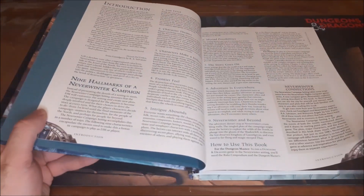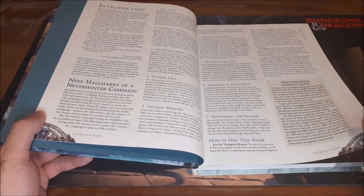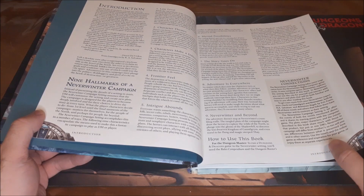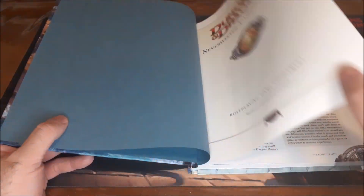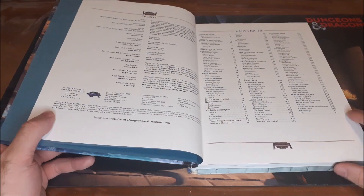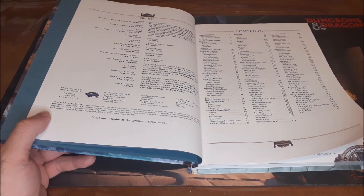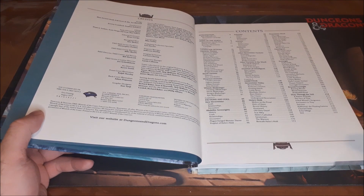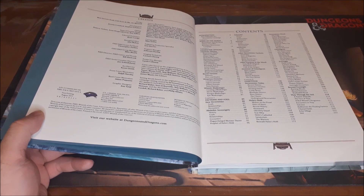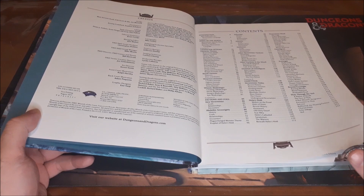The first section, the introduction, gives you nine hallmarks of a Neverwinter campaign. This is completely edition-neutral — you can use this in any edition of D&D since it's simply suggestions for designing your own adventures. The Neverwinter Campaign Setting was part of a huge multimedia release celebrating the city of Neverwinter back in 2011, around the time they launched the Neverwinter MMO, which I played for a bit. There were also novels — R.A. Salvatore had a Neverwinter series with Gauntlgrym, Neverwinter itself — a four-book arc that was really enjoyable to read.